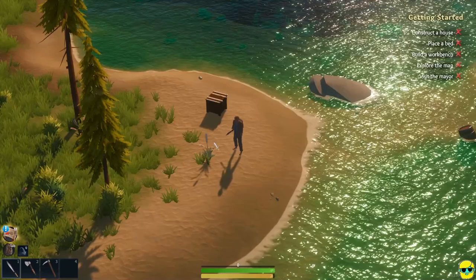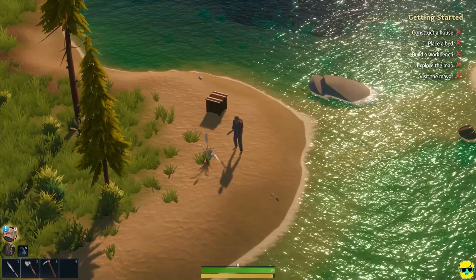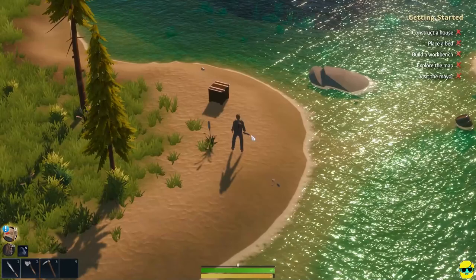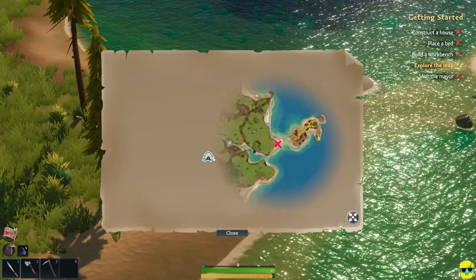We need to construct a house, place a bed, build a workbench, explore the map, and visit the mayor — that's a lot of things to do. I can push M to open up the map, and got some experience for doing that. I can use the mouse wheel to explore the map, and there's a dungeon or something over here. What a nice big, very detailed map.